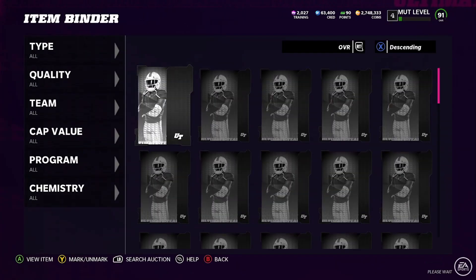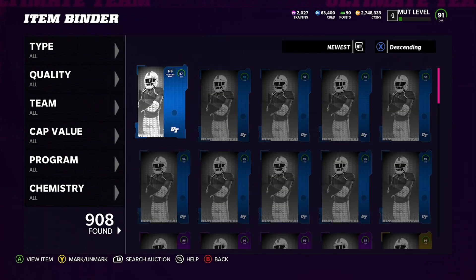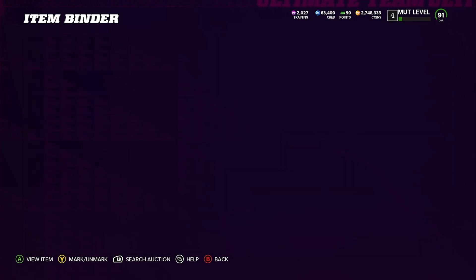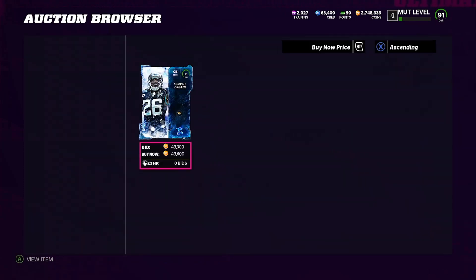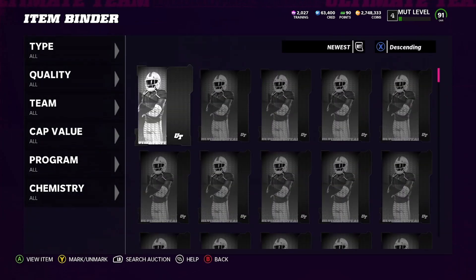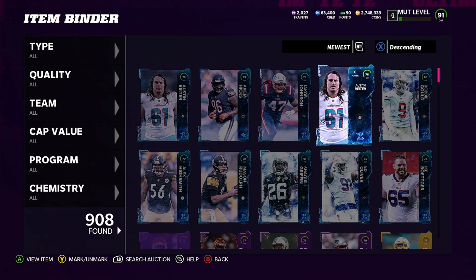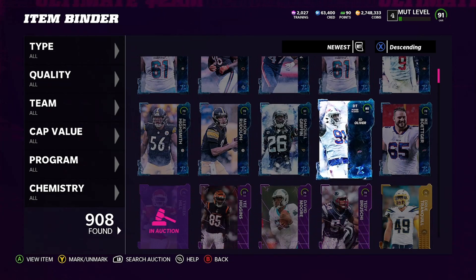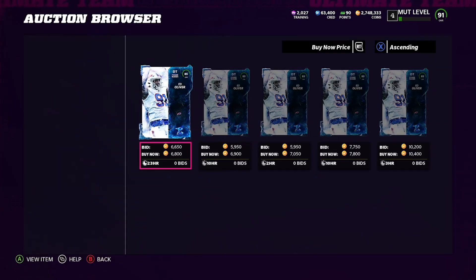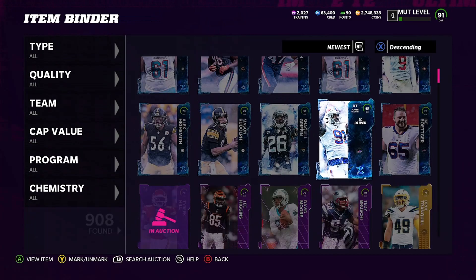I'm not sure if that was actually worth doing. Let's go ahead and check it out — go to newest and see what that 91 is going for. Shakir Griffin is going for 45,000 coins. Remember we only spent 50k to do the pack opening — 50k. Who else did we get? We got an 89, a 91, and an 85. The 89 is going for 7,000 coins. So that's pretty much 50,000 coins right there.